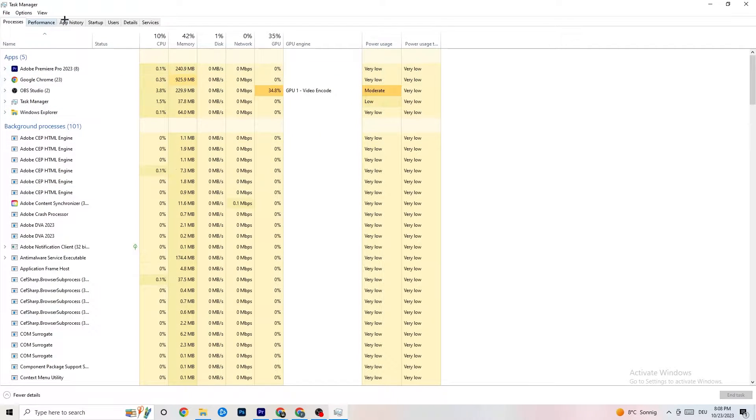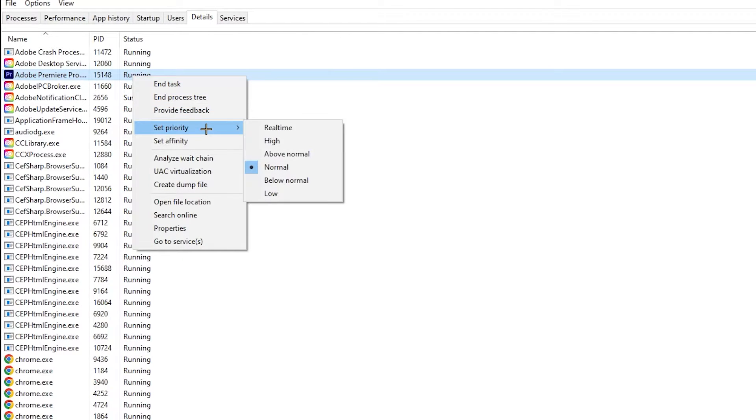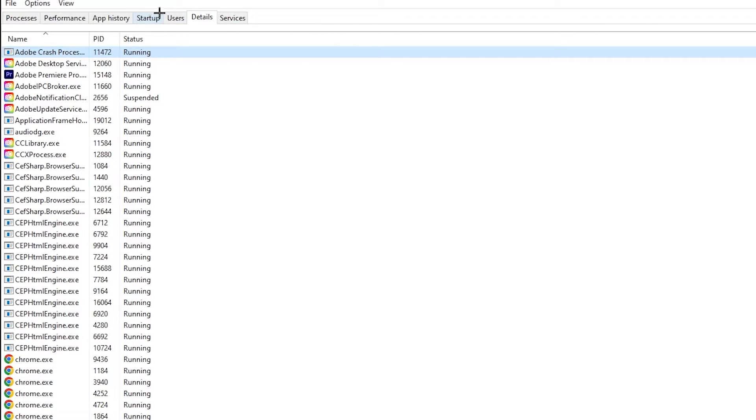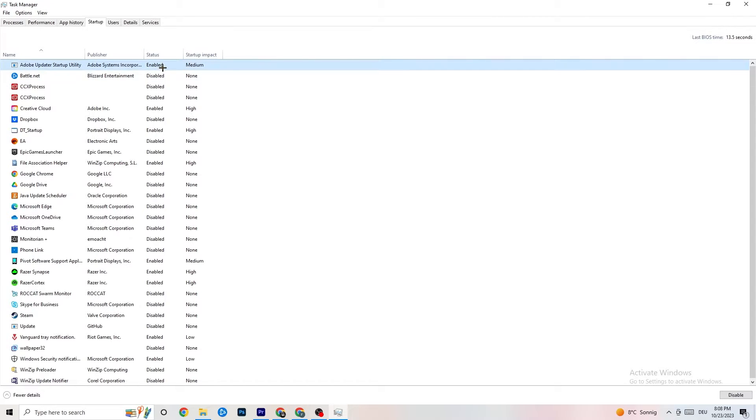Next, go to the 'Details' tab at the top. Search for your game's process, right-click it, hit 'Set Priority,' and change it from Normal to High or Real Time — test which works better. Hit Apply. Then go to the 'Startup' tab and disable every program that auto-starts in the background to reduce GPU or CPU usage. Right-click each one and click 'Disable.' Once done, close Task Manager.